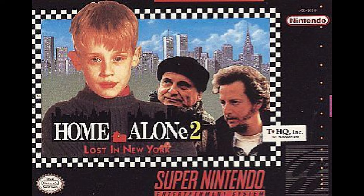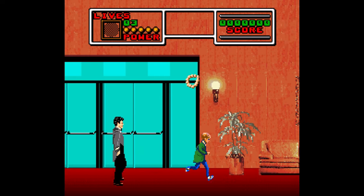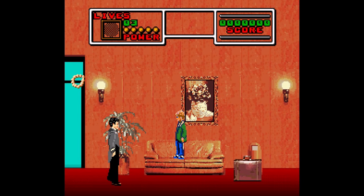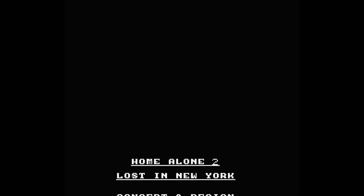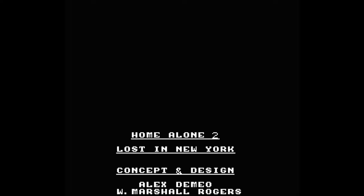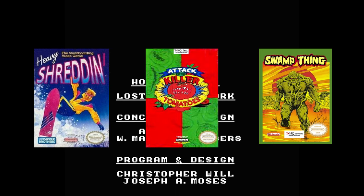The sequel, Home Alone 2, was released in 1992, just like the movie, and although it was released on the Super Nintendo just like its predecessor, I'm specifically going to cover the NES version, although the SNES version is basically the same, only more enhanced. And although it was published by THQ just like its predecessor, the development responsibilities were shifted from Bethesda to Imagineering, who gave us some awesome NES titles like Heavy Shredding, Attack of the Killer Tomatoes, and Swamp Thing.